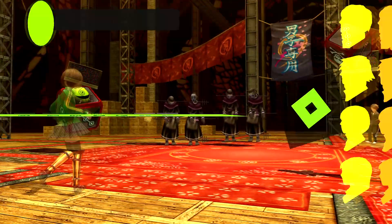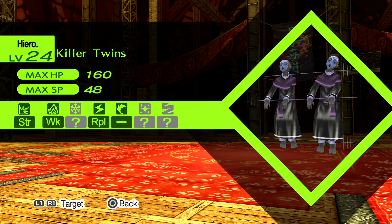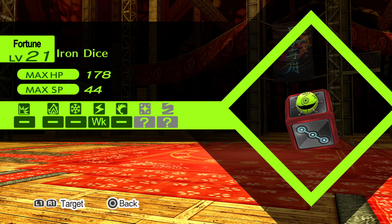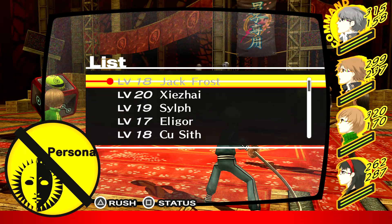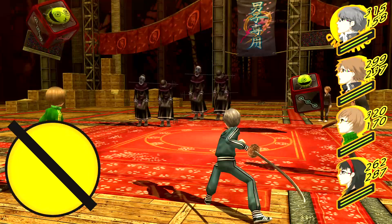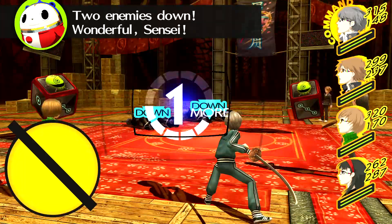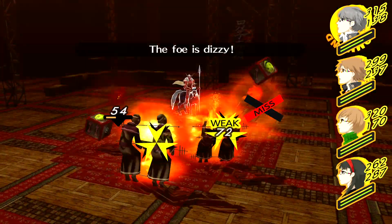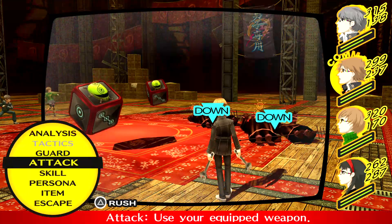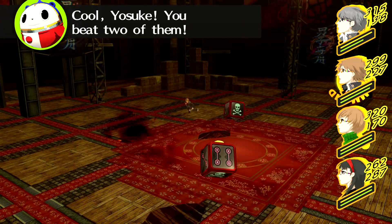Four enemies — it's so scrawny and weak to electricity. But some of them repel it. These are weak to fire, those aren't, so I can change. Four enemies, gotta hang in there. Two enemies down — wonderful, Sensei. Throw down! Cool, Yosuke — you beat two of them.